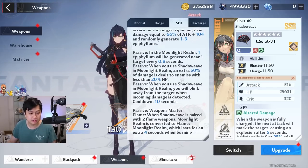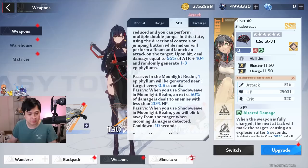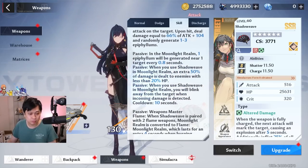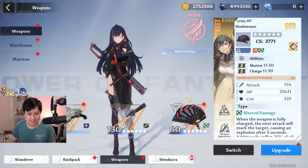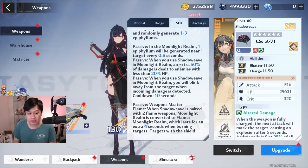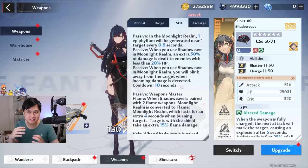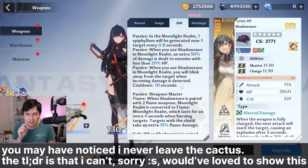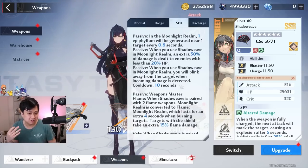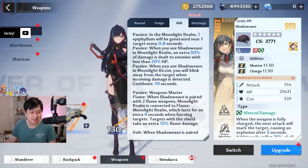We've got two Shadow Weave exclusive passives whilst in the Realm — Shadow Weave being her weapon, so you have to be in that weapon to access these. When you use Shadow Weave in Moonlight Realm, an extra 50% damage is dealt to enemies with less than 20% HP — that's just free damage for when you switch into Lin. The more interesting one is that when you use Shadow Weave in Moonlight Realm, you will blink away from the target when incoming damage is detected. That means you have essentially an automatic dodge every 10 seconds. However, people from the CN version note this sometimes gets you killed because you cannot control it, and you may end up in a bad spot and get one-shot.